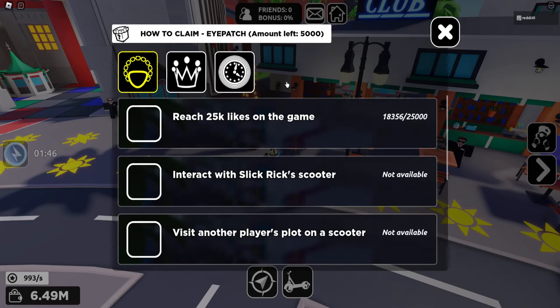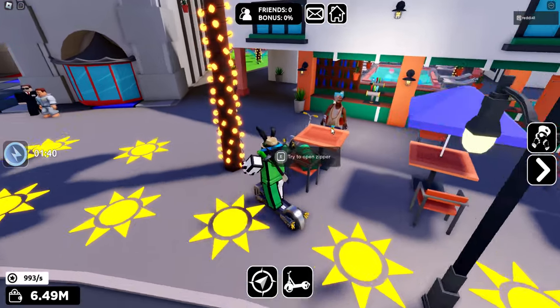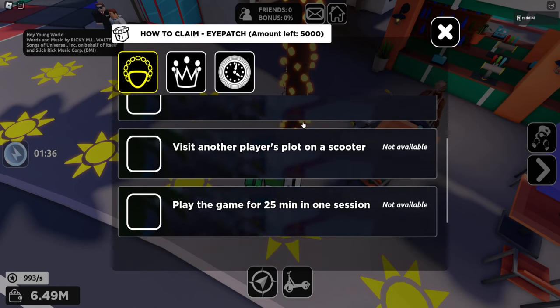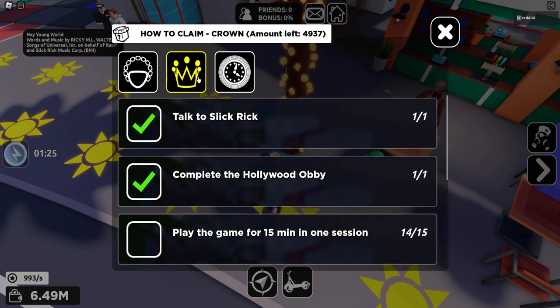One quest is the eye patch — the game has to reach 25k likes in total. Once it hits 25k likes, you have to drive with Rick's scooter, then have somebody else in the game visit their plot on a scooter, and then play the game for 25 minutes in one session to get the eye patch. Then there's the one we can earn today, which is the crown.